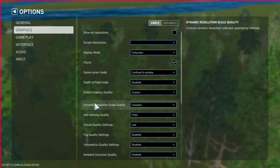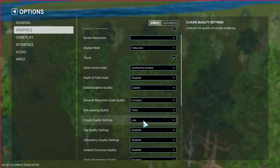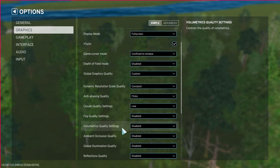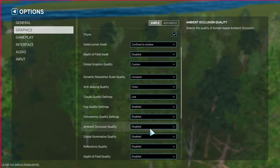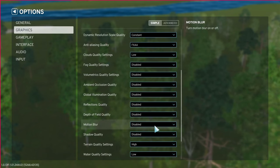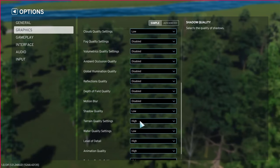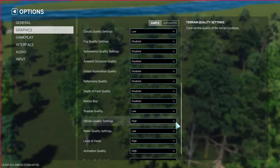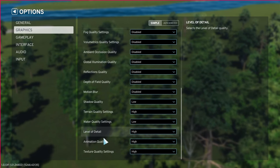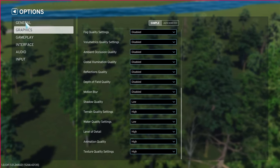Dramatic resolution is constant. I've got the FXAA, cloud quality low, fog disabled, balance value, metric quantity, quality disabled — I've got all these disabled. Reflector, depth of field disabled, motion blur for sure disabled — I don't even know why they put motion blur in games. Shadow quality I'm going to keep; I like the look of shadows. We'll see what it does to my frames per second. Animation, level of detail and all that I've got high. Shadows might have to go back off, we'll see.